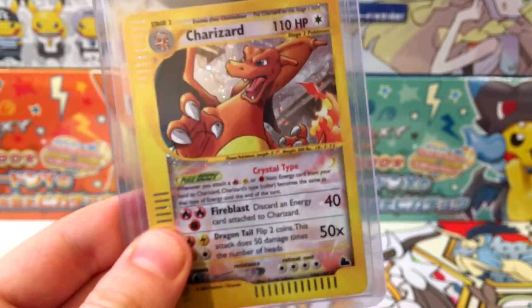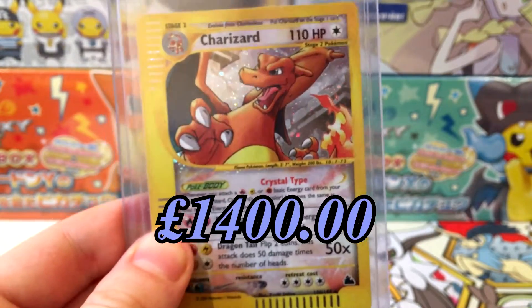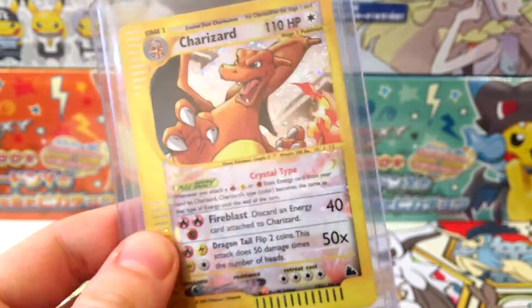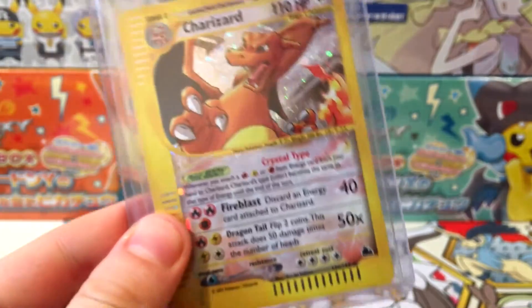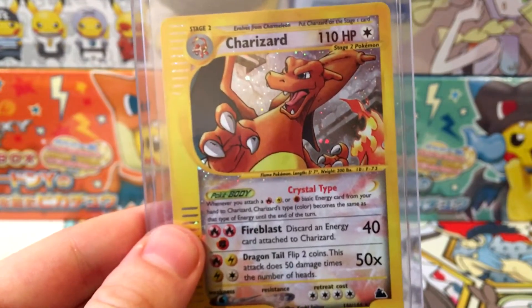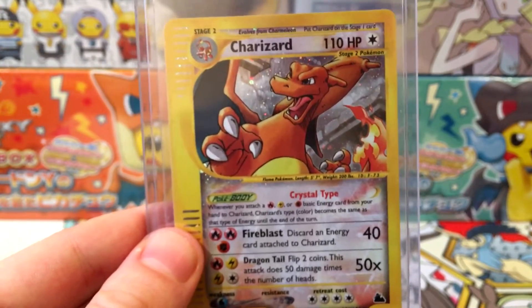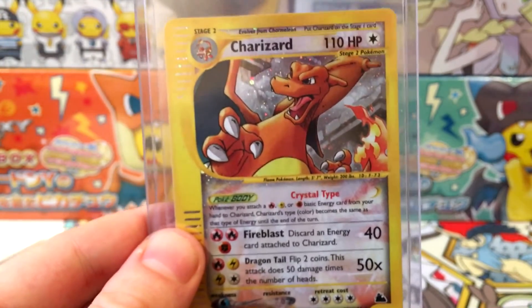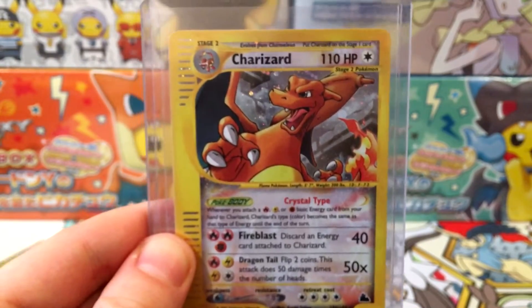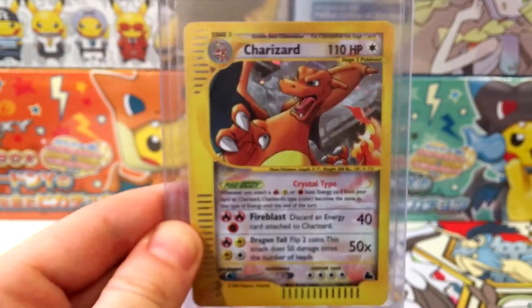The value of this card ungraded but in this condition is about 1,400 pounds. It's unthinkable that a 50-pound card is now worth 1,400 pounds in the same condition six years later. Graded, we're looking at around 2,000 pounds if it gets a PSA 10, and around 1,400 pounds at PSA 9. This is my most expensive card — maybe not my absolute rarest (the Delphox might be rarer), but it's my most expensive and probably my favourite as well.